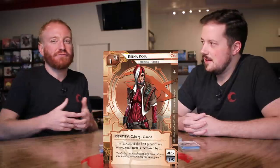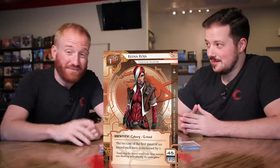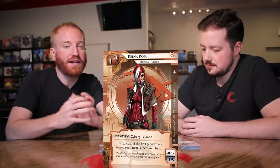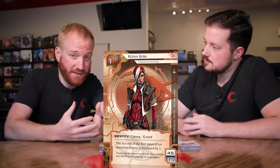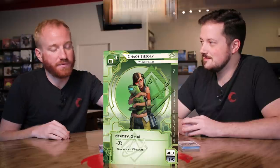Then we have the Anarchs. As you might expect, they revolve primarily around chaos, destruction, and disruption. They don't always have a grand motivation aside from a sense of liberation and freedom - think free internet movement, cryptocurrencies, all that kind of stuff. A really good example is Mr. Robot - they want to reset the system, burn it all down. The Anarch faction uses a lot of disruptive and chaotic techniques, and they spend a lot of time using viruses.